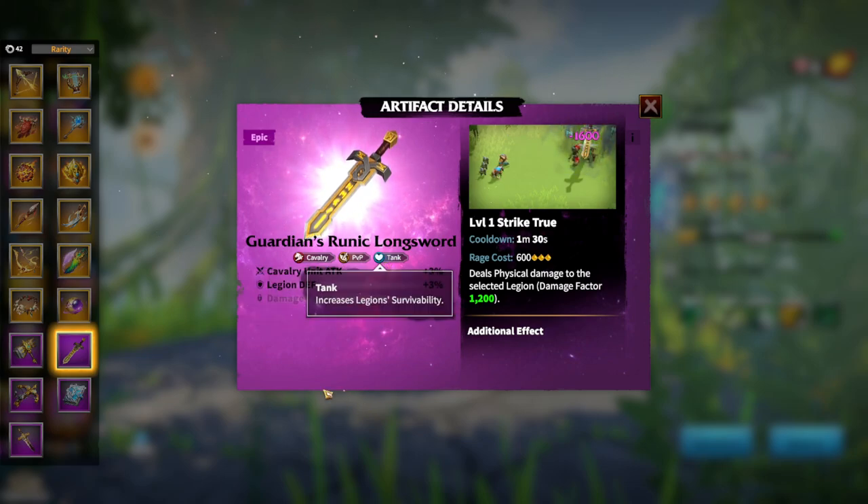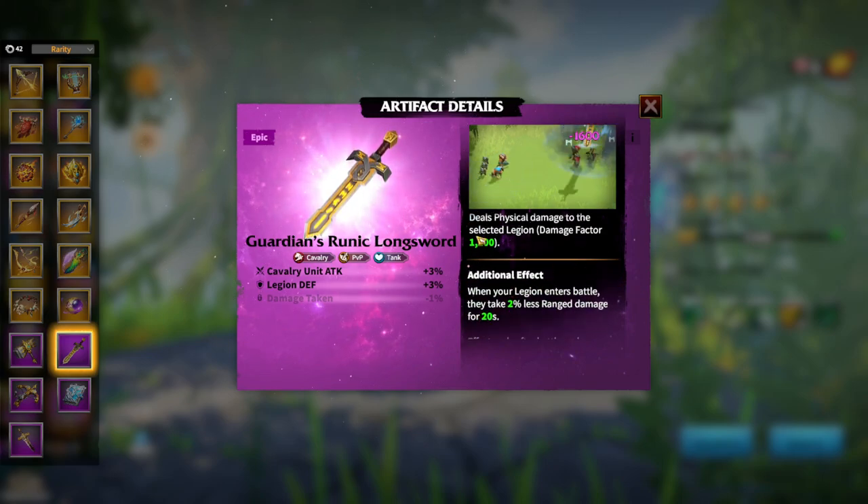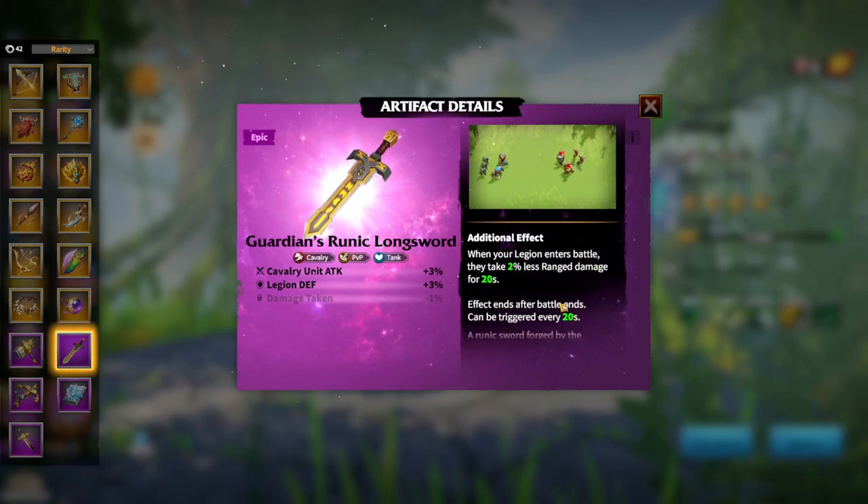The fourth artifact is the Guardian Runic Longsword — a cavalry PvP tank artifact. Attributes are cavalry unit attack and legion defense, pretty balanced overall. I'm not sure how good it will be on cavalry hero pairs to have legion defense — I guess it gives more survivability. The main skill deals single-target damage with a damage factor of 1200. The additional effect: when your legion enters battle, they take less ranged damage for 20 seconds. This effect ends after battle ends and can be triggered every 20 seconds. In my opinion it can be used, but maybe some whale cavalry players will have a better opinion on it.